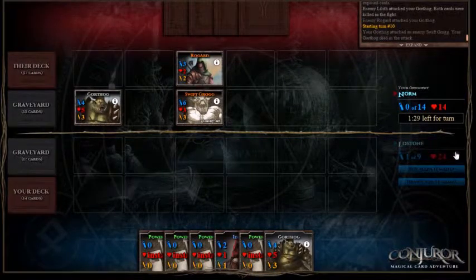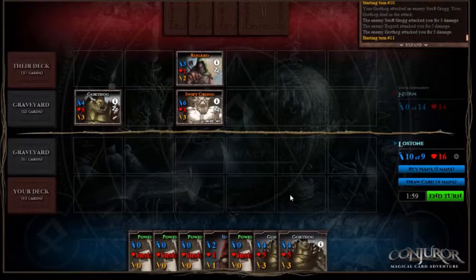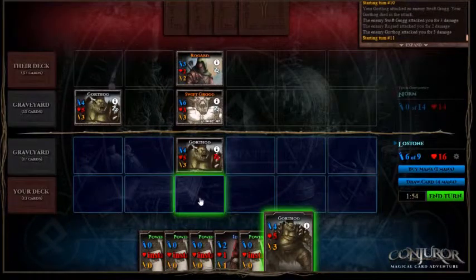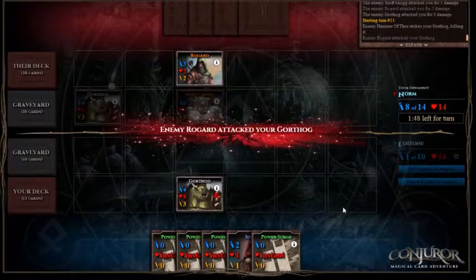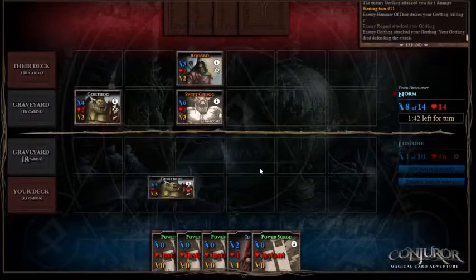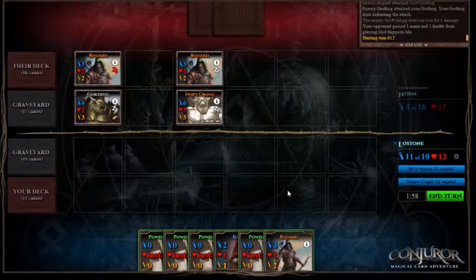Right now health points are looking alright — they're sitting at 24, soon to be a few less. I managed to draw two Gorthogs so I'll play both of them, and that way they can only kill one. We'll buy a mana. They had a Hammer of Thaw, so I'll probably use a Gorthog and survive.